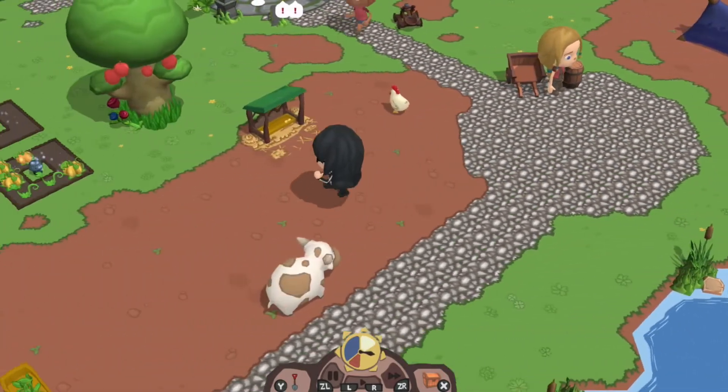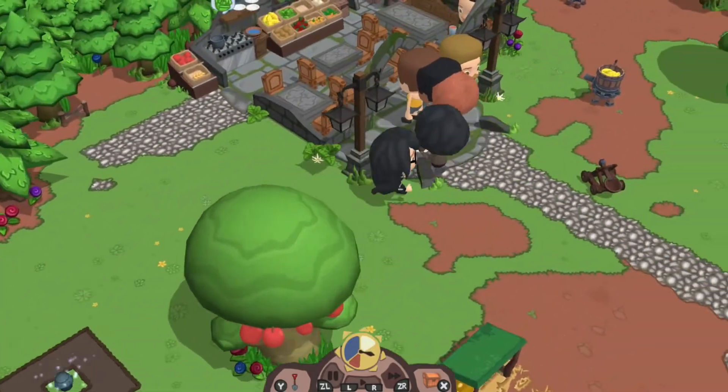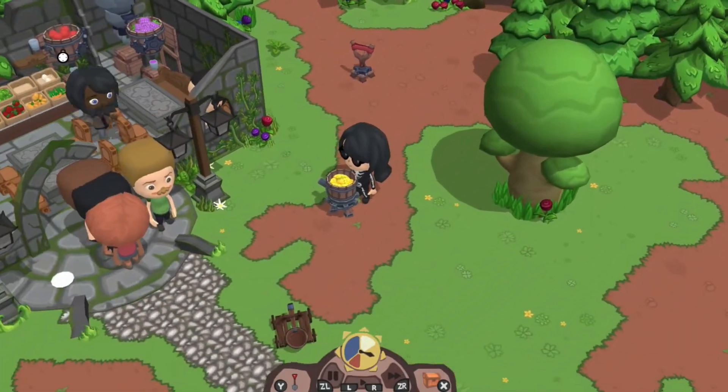When you interact with a cow it makes a moo noise — or kind of a goat-sounding noise, to be honest — and then the same with the chicken: it makes a chicken noise.